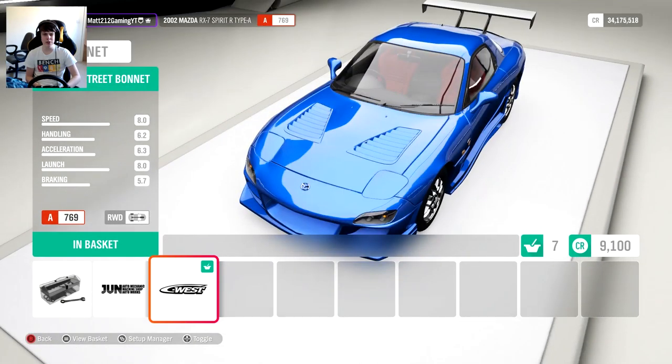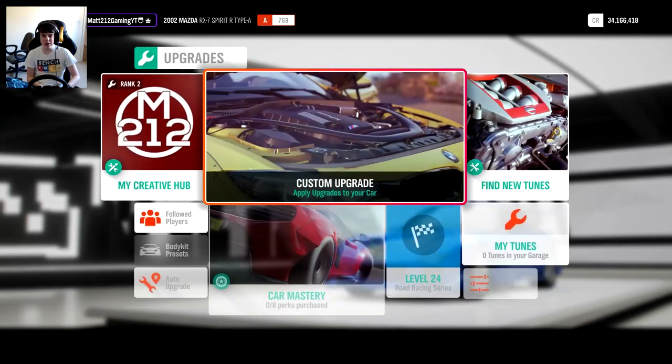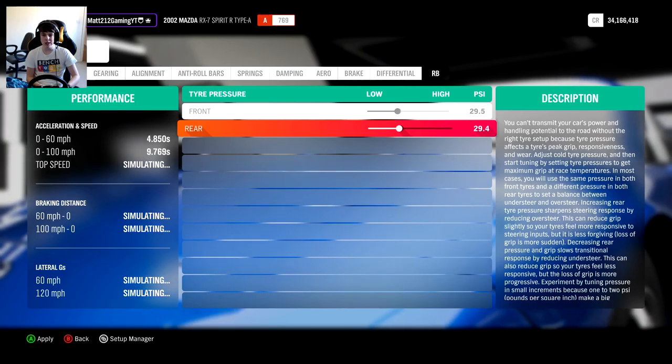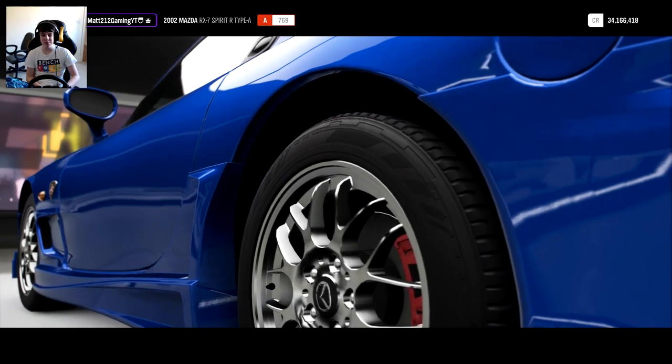We've got up to 450 horsepower now, and this still weighs about just under 1,300 kilos. Let's see how it fares. We'll probably whack a little bit of a setup on it as well before we get back out there. In terms of tyre pressures, we'll drop them down ever so slightly, but the main thing will obviously be the camber. We can't edit that because I haven't put the right upgrades on it, so we'll see how this thing fares nonetheless. We don't want too many upgrades on it — we want to keep it nice, close to standard.